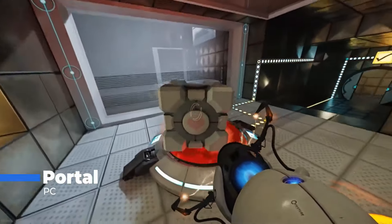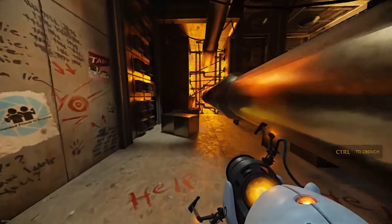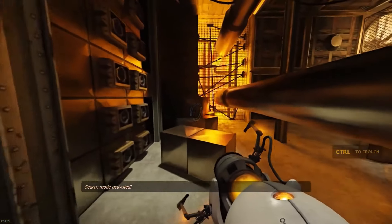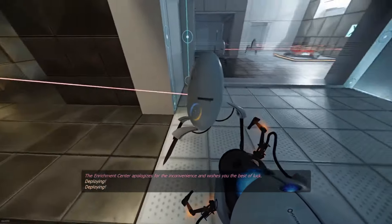Portal. Let's dive into Portal, a game that's as clever as it is fun. This puzzle platformer from Valve puts you in the shoes of Chell, a test subject in the mysterious Aperture Science Laboratories. The story starts with you waking up in a strange, high-tech facility. You're guided by a robotic voice, GLaDOS, who promises you cake if you complete a series of tests.